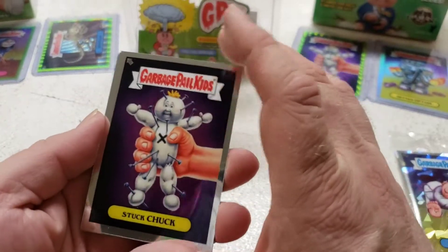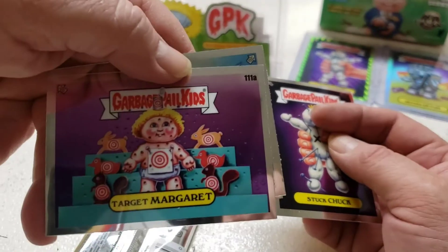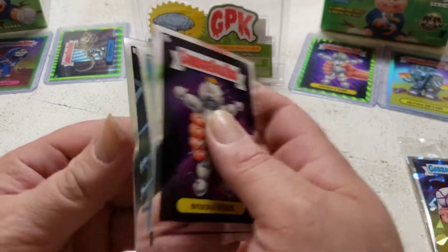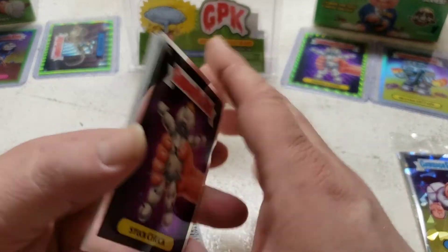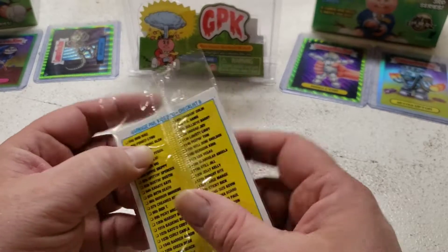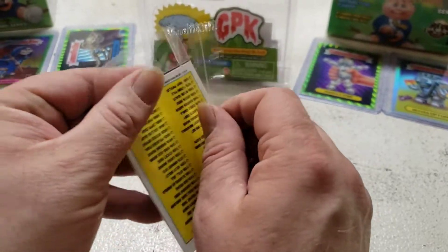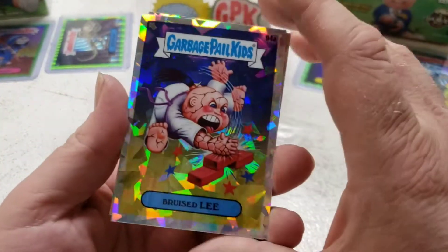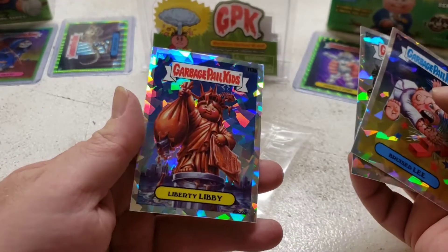Last pack: Stuck Chuck, Target Margaret, Fishy Phyllis, and mirror image. Doesn't hurt to look. Bruised Lee Alligator — and that will be it.